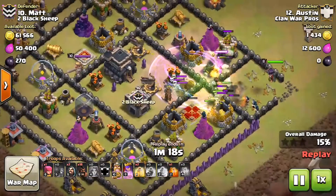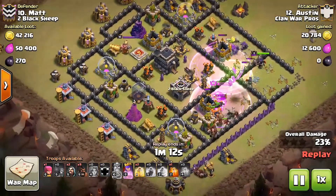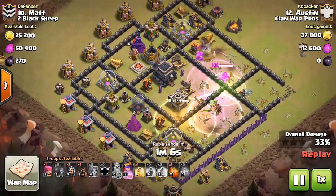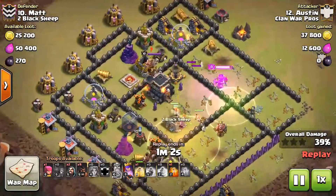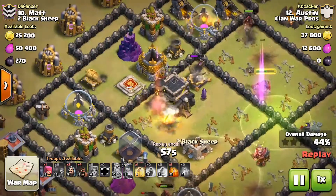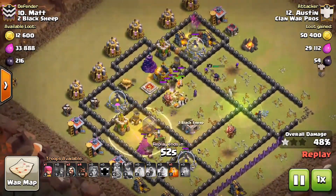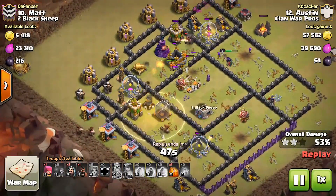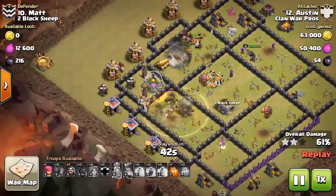He brings Hogs to surgically deploy on the outside. Good eyes to spot that the Valkyries activated a Giant Bomb, so he uses a Heal Spell to top them up. As the Valkyries soak damage from the core, his Hogs are doing great work on the outside. He heals them up on that section too — good planning for a possible Giant Bomb on that spot.